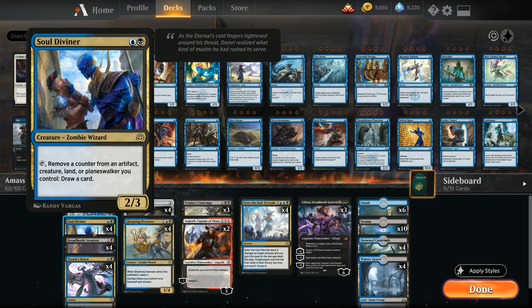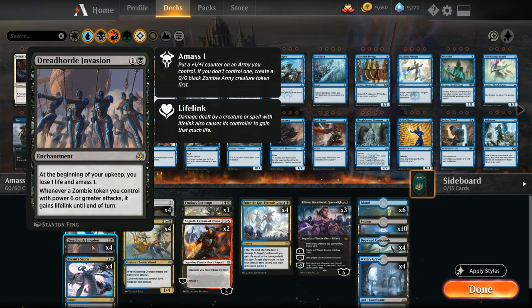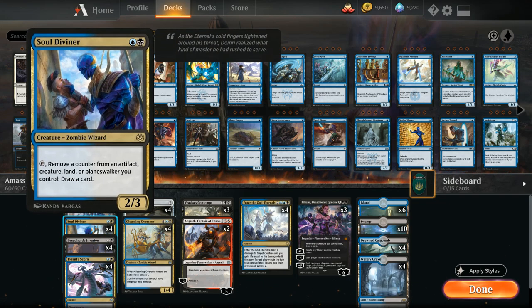Another very important card that synergizes nicely with Dreadhorde Invasion is Soul Diviner — two mana for a 2/3 zombie wizard. We can tap Soul Diviner and remove a counter from an artifact, creature, land, or planeswalker we control to draw a card. So if we control both a Soul Diviner and a Dreadhorde Invasion every turn, we could remove a +1/+1 counter from our zombie army token to draw a card, and once satisfied with our hand, switch to the beatdown plan.